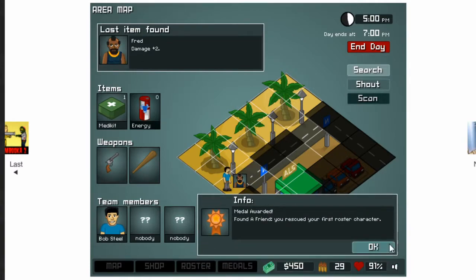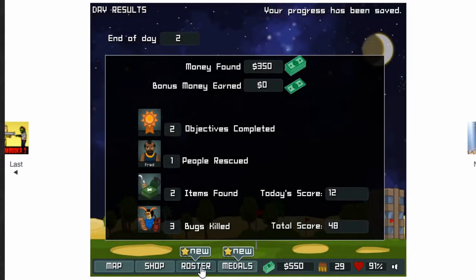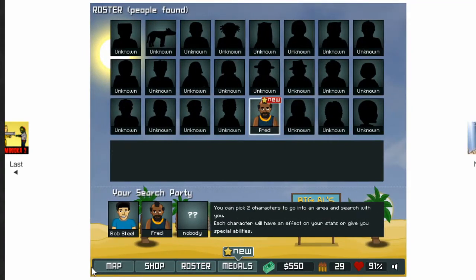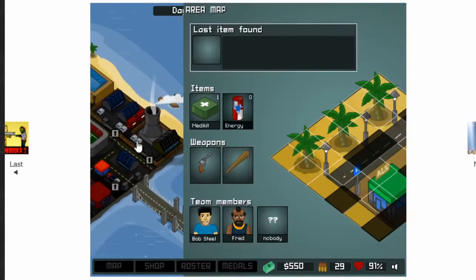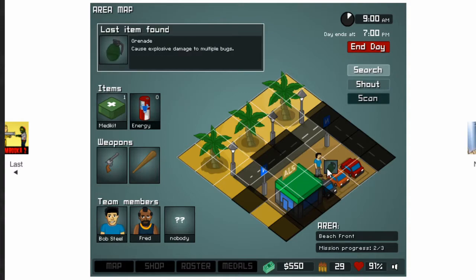Fred — who I think is supposed to be Mr. T in a way. So now I have Fred on my team. If I have him accompany me, all my attack power goes up by plus two. I found the other character here — Ice Cream Salesman. His special ability is that if there are adjacent survivors in squares near you, he lights up and lets you know they're there, so you can rescue party members more effectively. You can technically use the shout ability to call for your teammates, but some of the bugs can mimic it too. With the Ice Cream Man, you can verify if it's really them or if it's a bug mimicking them.